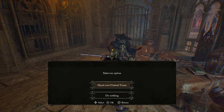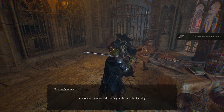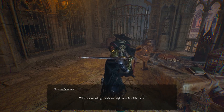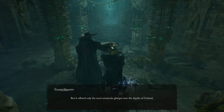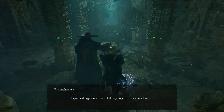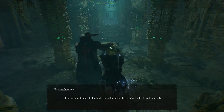Now that you have the Umbral Tome, make your way back to Dunmire at Skyrest Bridge. Handing over the tome will make Dunmire very happy and ecstatic to learn more. This is when he actually moves locations — from Skyrest Bridge to where you interact with the guy inside Skyrest Bridge in the umbral realm, as he tries to learn more about the umbral realm. In this new location you'll start to see Dunmire really getting interested in the umbral realm and losing a little bit of a grip on reality.